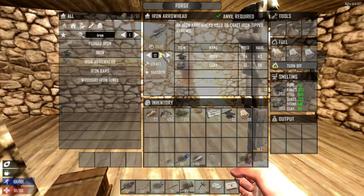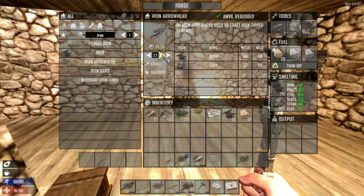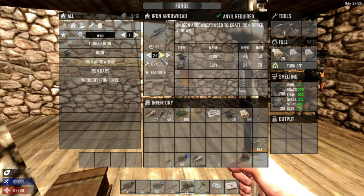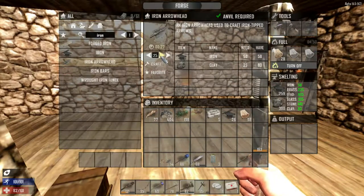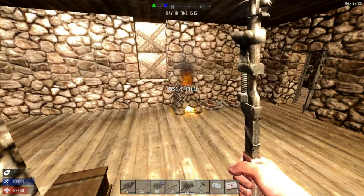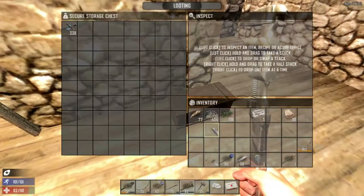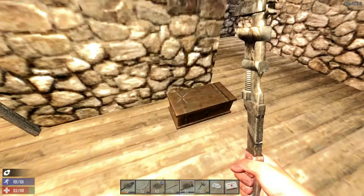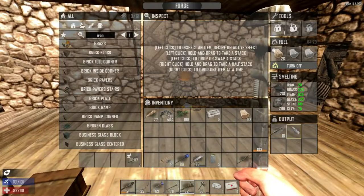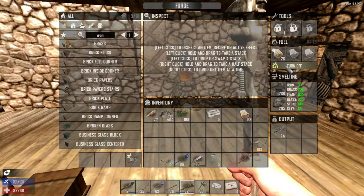What are the different strengths between arrowheads? Iron arrowheads do more damage so they're better for zombies, but their bleeding chance is lower so for hunting they're not as good. The stone ones have a much higher bleeding chance. But if you can kill the creature you're hunting with one or two shots then it probably doesn't matter. If you're hunting chickens it definitely doesn't matter.